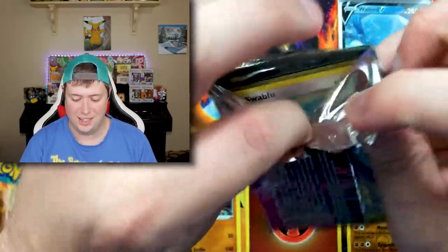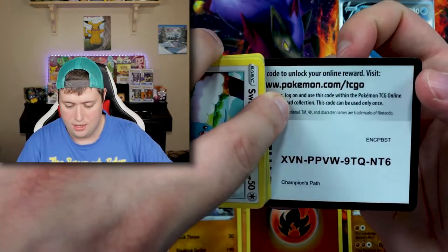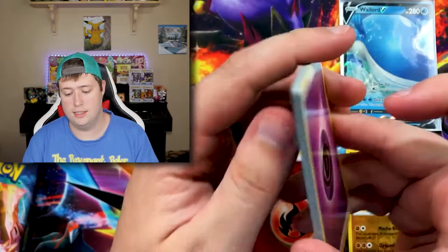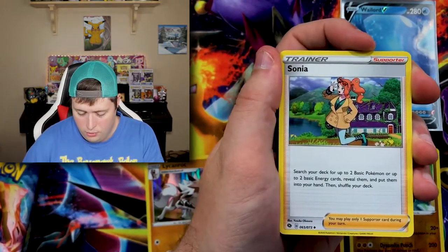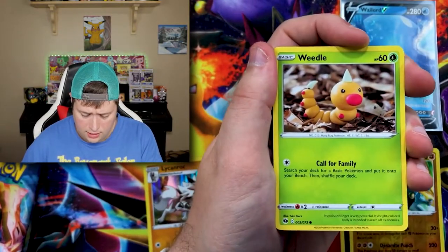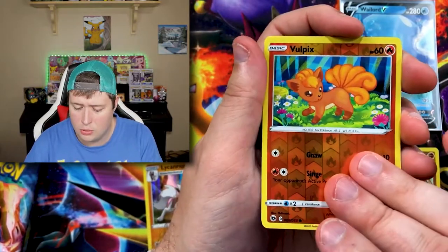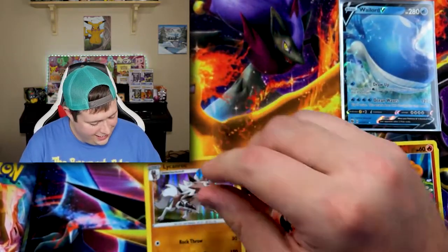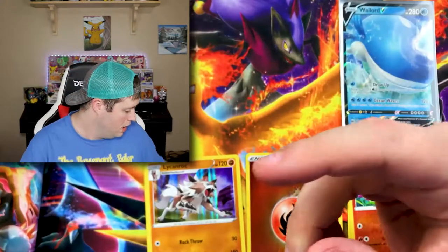That's probably some of the coolest energies I've seen, other than the ones with an actual foil pattern — those were the best I've ever seen, but I don't think Pokemon's bringing those back anytime soon. Let's get into the next Champion's Path pack. If you guys are looking for these, good luck — I had the hardest time finding them today. We got an Eyeball Energy, a Hatterim, a Sonya, a Beedrill, a Swablu, a Sizzlipede, a Weedle, Galarian Zigzagoon, a Rockruff, a reverse holo Vulpix — and another Lycanroc!